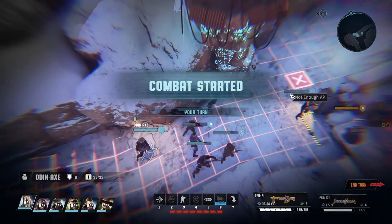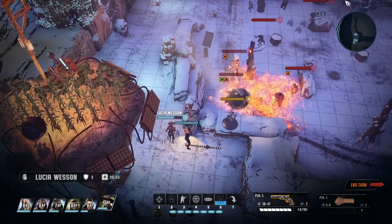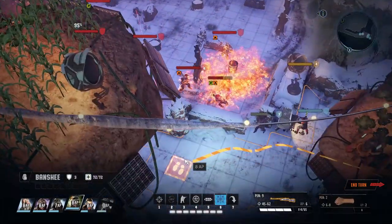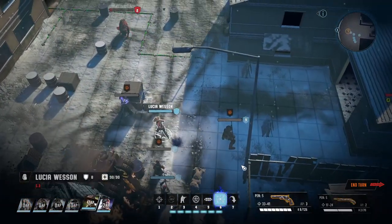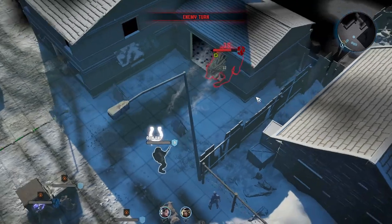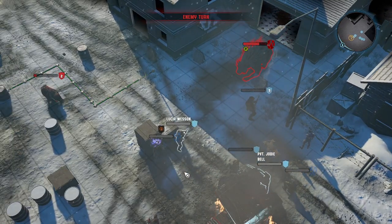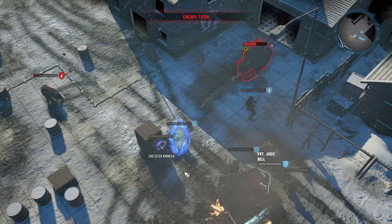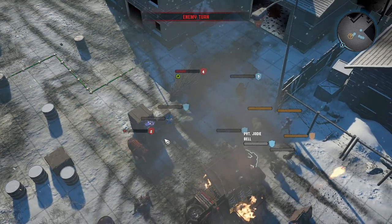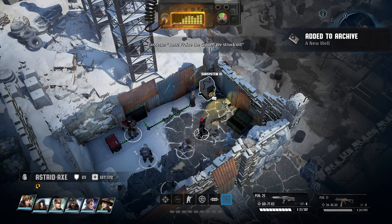Throughout the time I spent playing Wasteland 3 — which included doing pretty much every side quest I could find and going through the entire main story — I only ever ran into a single major glitch on a side quest where I did things out of order, which caused the quest to break. Since it was a side quest I'm not that concerned; I just know to do things in order next time. The point is that the improved engine and lessons learned from Wasteland 2 resulted in considerably improved visuals and considerably improved stability.